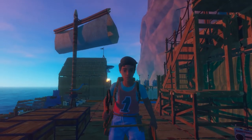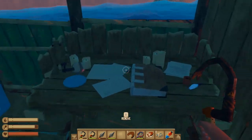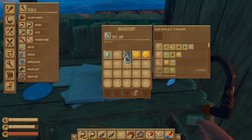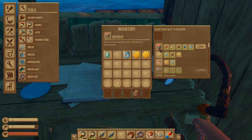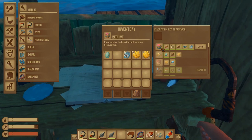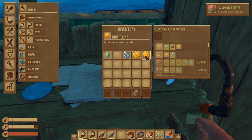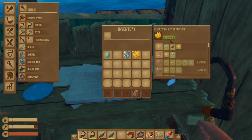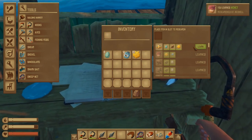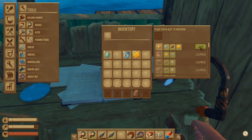Now that you're back on the raft, take the items you've just gotten — the honeycomb and the bee jar — and put them into your workbench to research them. Drag one bee jar over and research it, then you can learn the beehive. It says 'if you care for the bees they will yield you honeycombs.' Drag one honeycomb over, research that, and now you can learn how to make honey and also what's called a good healing salve.